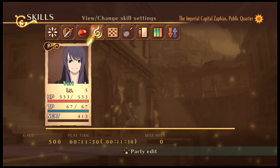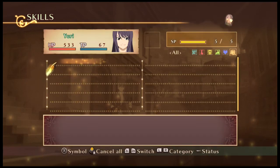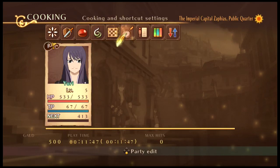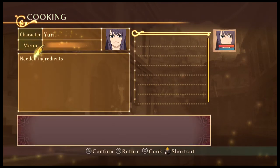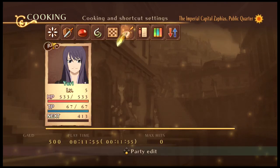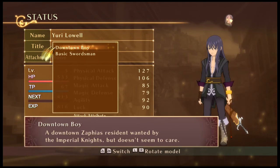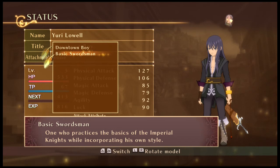Next up is skills. Characters start off with pretty much nothing, and skills are gained through certain means that we'll go over later. Strategy is basically telling your AI companions what to do — this is up to four players, you can play with four players, but most people nowadays will probably just play solo. Cooking is something special which we'll go over later because you don't have anything in it right now. You've got a status and title section.